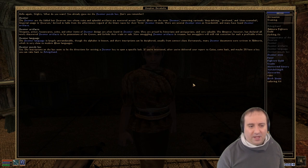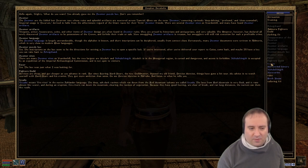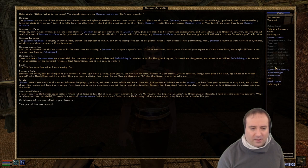The emperor, however, has declared all newly discovered artifacts to be possessions of the crown and forbids their trade or sale. Smuggling artifacts is treason, but smugglers will risk execution for such a profitable crime. I actually didn't know that it was treason. Let's ask about the language. That language is largely untranslatable, though the alphabet is known and short inscriptions can be deciphered, usually from context clues. Fortunately, many Dwemer documents were written on Marksi, which is very close to modern Elven languages. What about the puzzle box? The inscriptions seem to be directions for setting a key to open a specific lock.